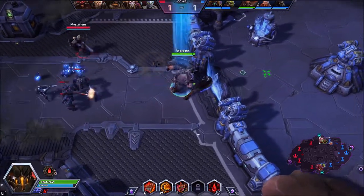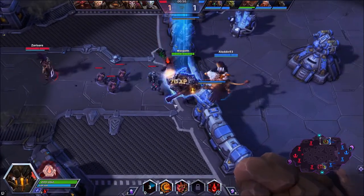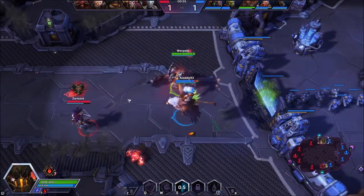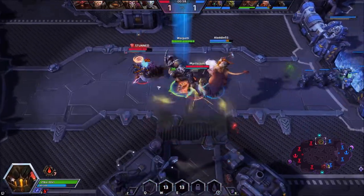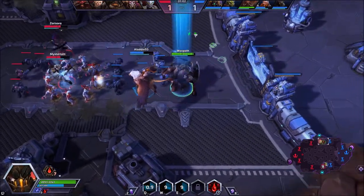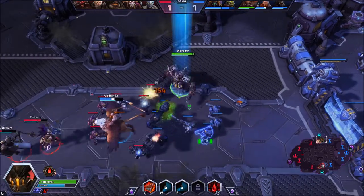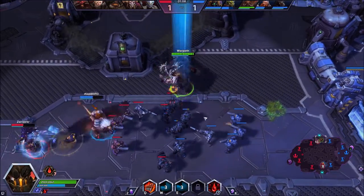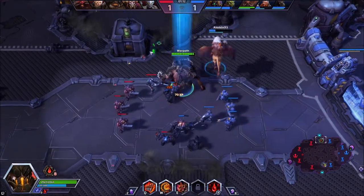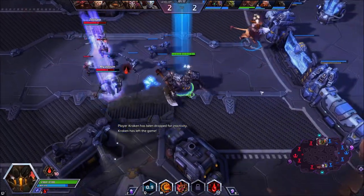It's the Lamb to the Slaughter build — that's basically going to be your ultimate that you'll be choosing. Keep in mind that Butcher does scale up pretty well. He is a character that is much better off in the late game than he is in the early game. As you can see I didn't do much damage there — that was a full burst combo. So definitely not much of an assassin right now, but as he starts getting more blood he will be a lot more powerful.